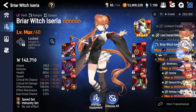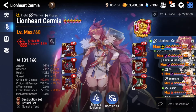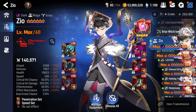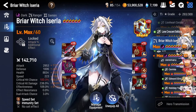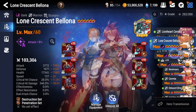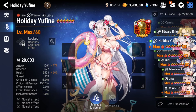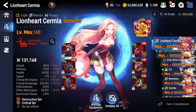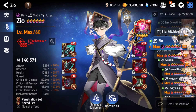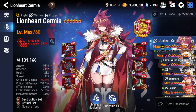Specifically, people are asking between these four units. I think these four are pretty much going to be the top-tier damage dealers available from the Moonlight 5-star selection pool: Lionheart Cermia, Lone Crescent Bloona, Briar Witch Iseria, and Zeo. As you can see I have all four geared — I only keep units geared if they're good, so you can see all four of these are properly geared. I didn't gear them for this video; this is the gear I already had on them.